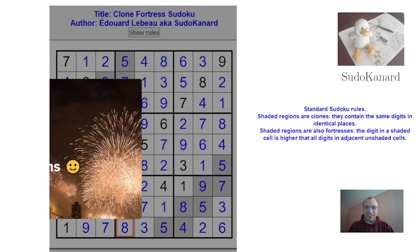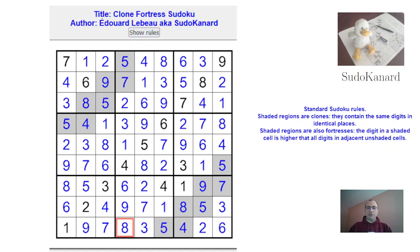And that's it — that finishes the solve of this puzzle I created a few months ago. It combined the rules of clone Sudoku and fortress Sudoku, and really the core of it was the logic of the geometry: the combined logic of geometry with the impact of this digit which had to appear somewhere here, which excluded 8 and 9. This logic combined with the fortress logic prevented this digit from being too low, and so only 5 remained. The rest was more straightforward. Thanks for watching this video and see you soon on Sudoku now.